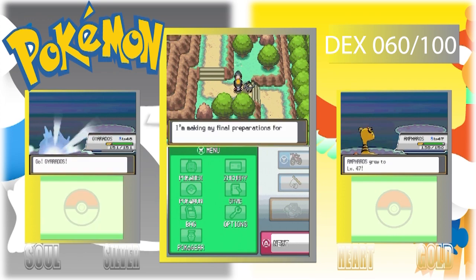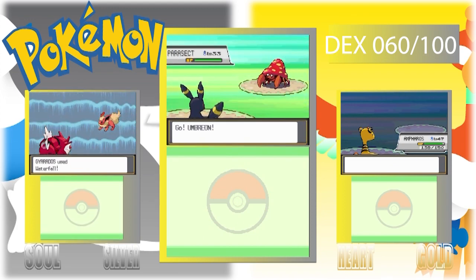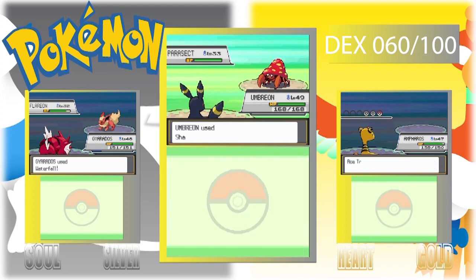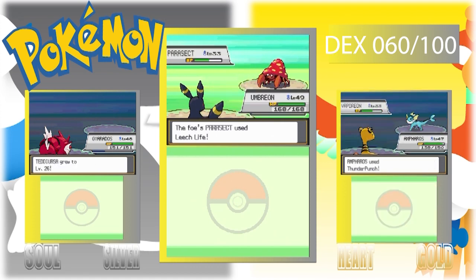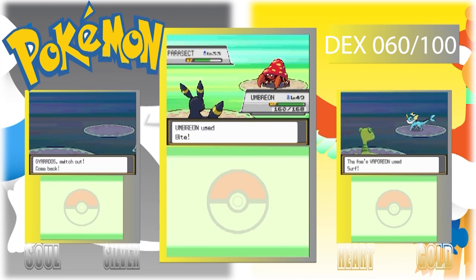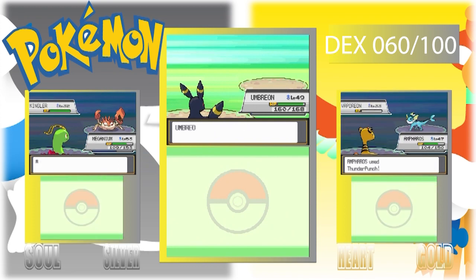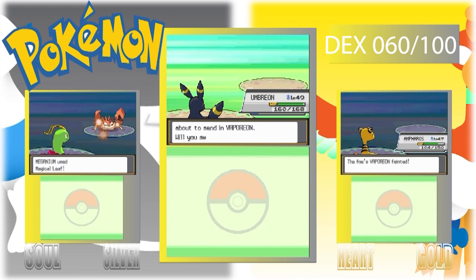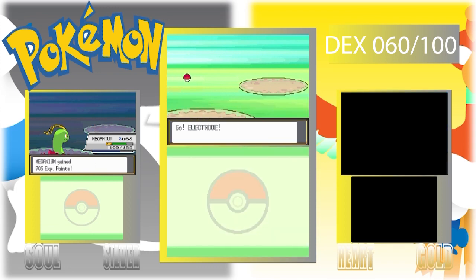In-game events — here we go. It looks like yeah, you can only get Celebi in Ruby, Sapphire, Emerald, FireRed, and LeafGreen. There's no HeartGold or SoulSilver event listed. And Mew was only in Emerald — I don't think you can get that event Mew in this game.